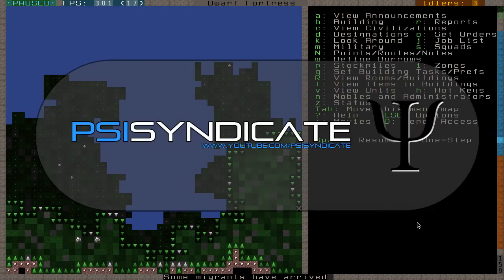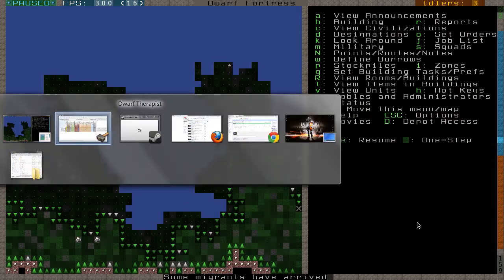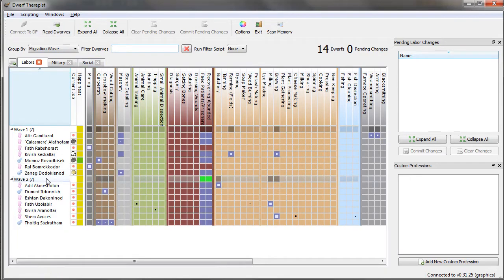The moment I cut the video, we have migrants arrive. So yeah, more to do for us again, and this time we can deal with a nice wave of migrants, which I very much enjoy. Let's see, and hopefully we have a good amount — we have seven. That's a great amount. Let's see who we have.